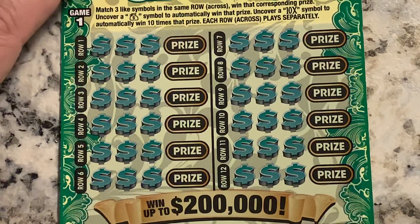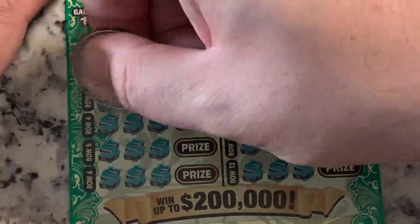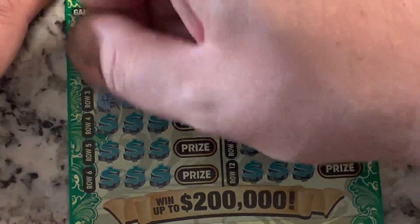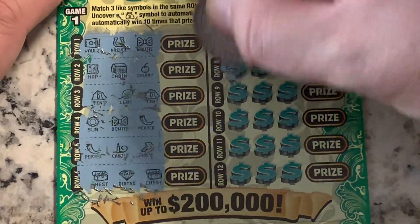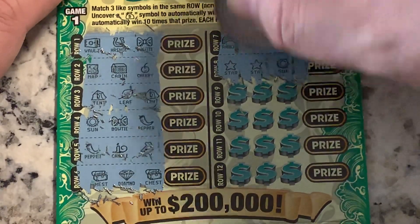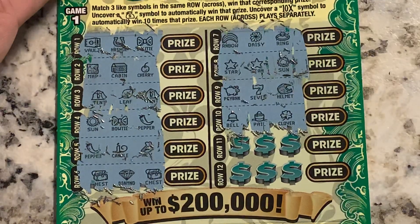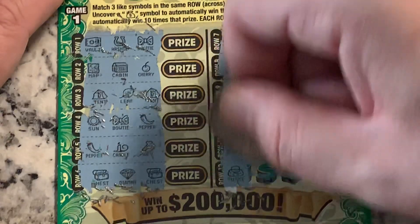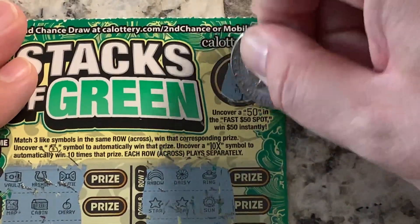Ticket number five — nope, nothing yet, nothing, nothing. Piggy, seven, helmet, bell, pale, clover — nothing. I don't see anything. Fast spot for 50 bucks — nope, 56. Ticket number six — nothing yet. Nice, if we find a 10x that's another way we can win, along with a money bag, 10x, or stacks of money.